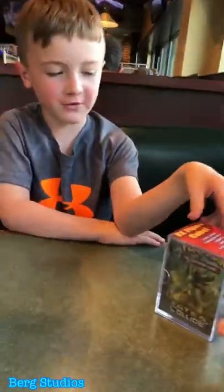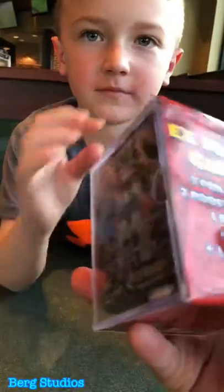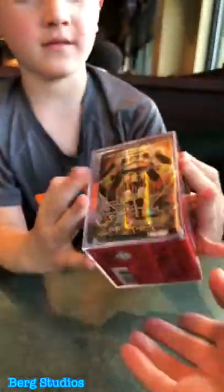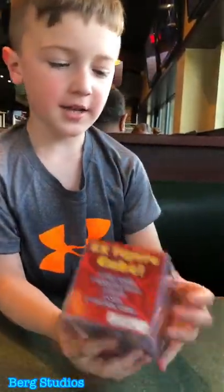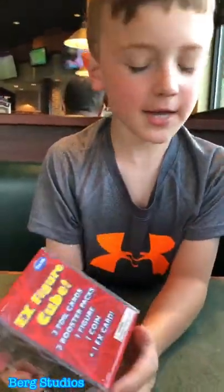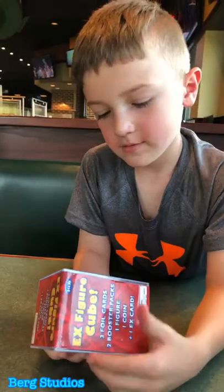Hey guys, today we have one of the hardest to open figure cubes. It's a Fates Collide Wartortle figure cube with a Zygarde EX and a Zygarde coin inside. You can read all the details on the packaging — want to see what's in there? We're gonna stop the video, try to get it open, and then show you.